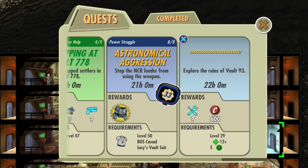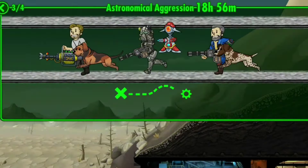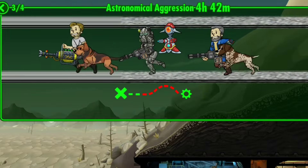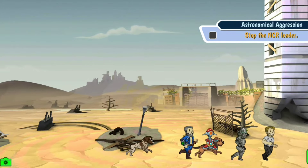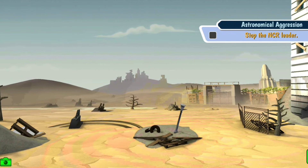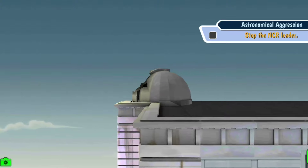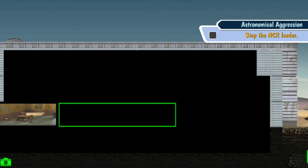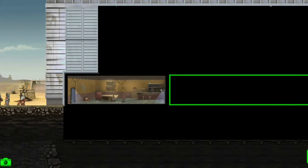Astronomical Aggression — Stop the NCR leader from using the weapon. The Brotherhood is attacking the Griffith Observatory to recover a deadly weapon from the NCR. We don't know what it is, but it could be disastrous in anybody's hands. Go take care of it, for everyone's sake. We get our own new unique location — the Griffith Observatory. We got the farms in the background, Los Angeles, and it looks really cool. I really like the environment they did here. It's so nice, and I wish they would add more buildings in future updates. It would be cool to see new locations, because going to the same recycled location can get very dull. There are even a few more new unique rooms to this building.